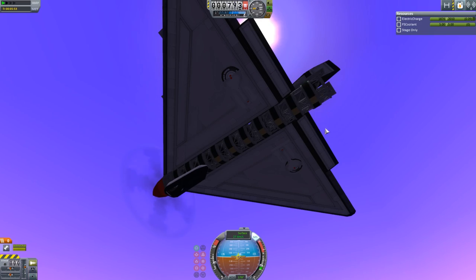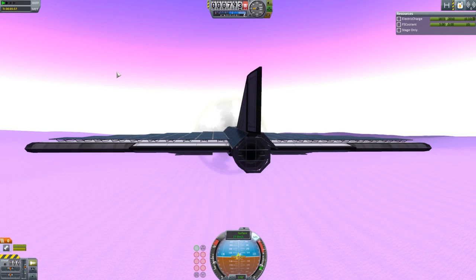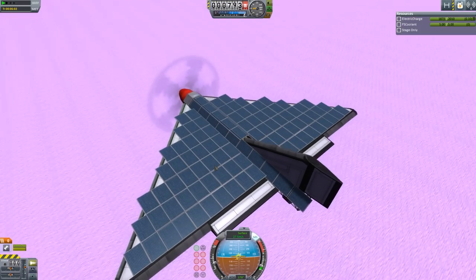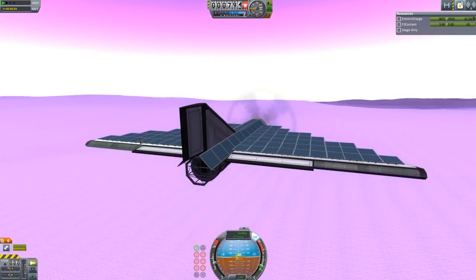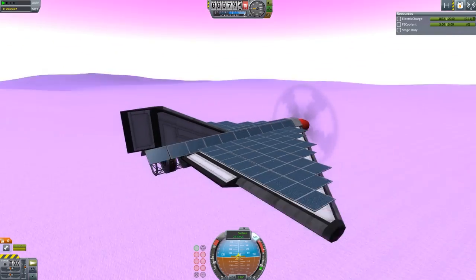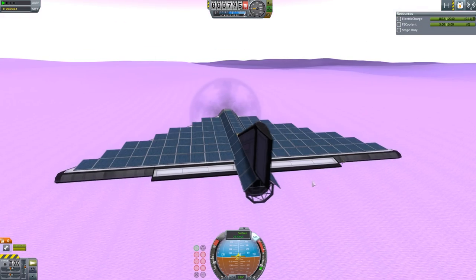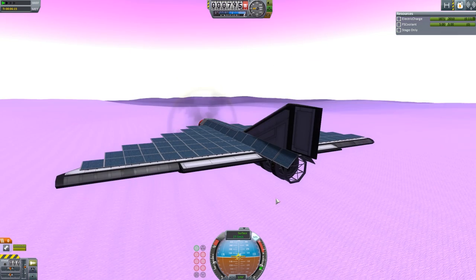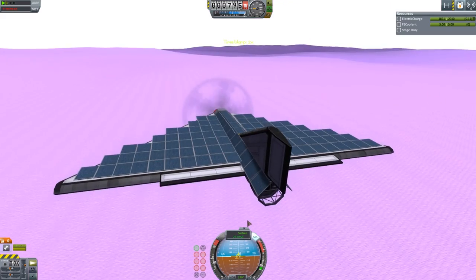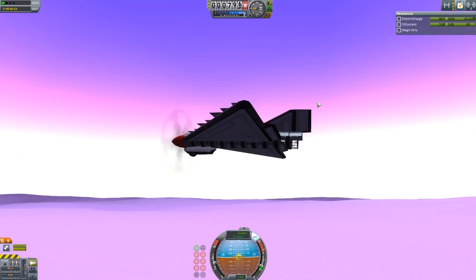This doesn't actually have any science packages — it's mainly just batteries and physics-less parts. The solar panels don't weigh anything when deployed in the world; they're physics-less to reduce lag. There's probably a little more lag than there should be because of what I have planned. You could put a science package on this and go to many biomes if you really wanted — just time-warp a little bit, though it does put a lot of stress on the craft in EVE's atmosphere.